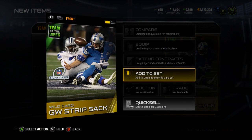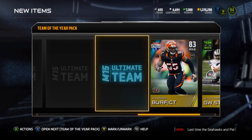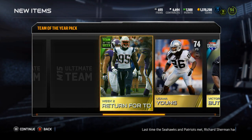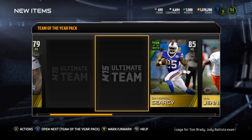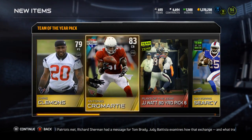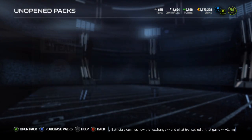You can't even sell this. I'm getting like the worst ones you can possibly get. Sami Young, week two — the Chandler Jones, so that's really not worth anything. Donora Searcy, another JJ Watt Team of the Year collectible. This is not going well. Three more packs to go.